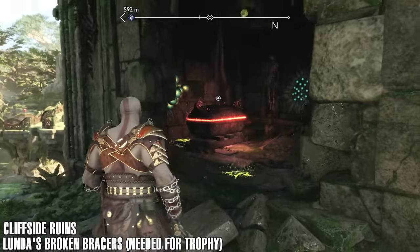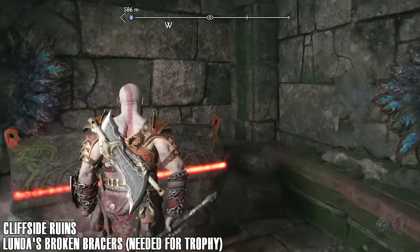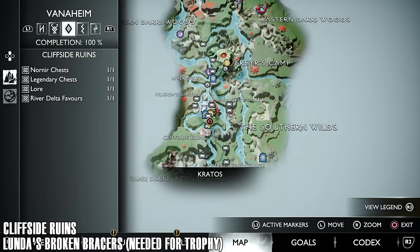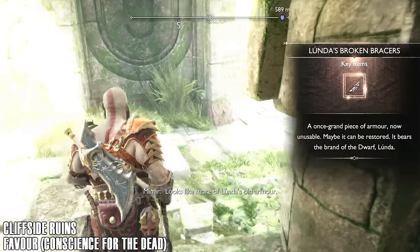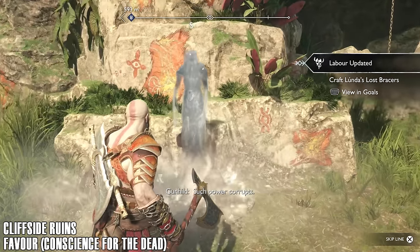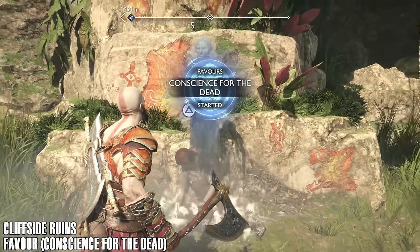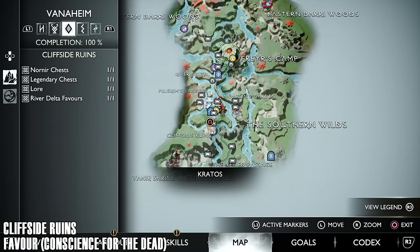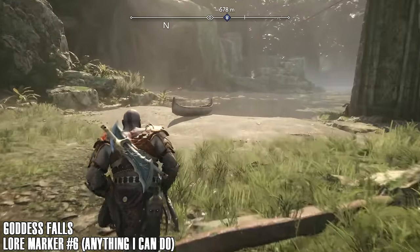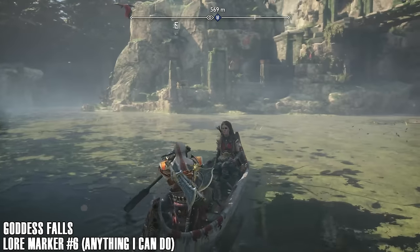Coming up here, we can get the last piece of Lunda's broken armor. The reason I edited this whole section is that coming through here just opens up the Cliffside Ruins — coming through just to unlock it and then going all the way around to the Veiled Passage again would just be kind of stupid. I chatted to her, basically talked to her twice, and then completed the favor. Going through the Veiled Passage and beating those enemies will just complete that favor when you come back. Nice and easy.